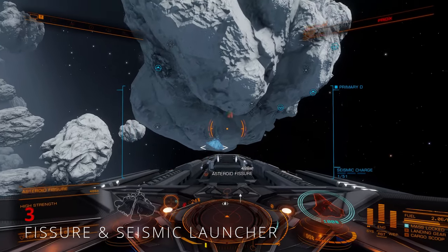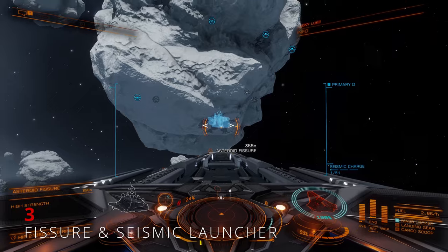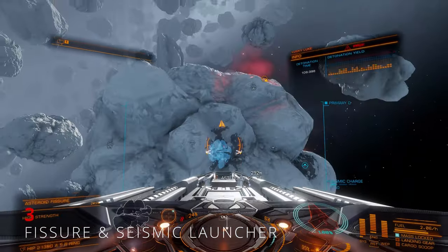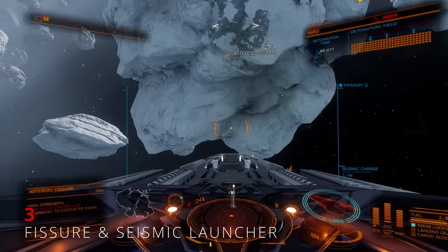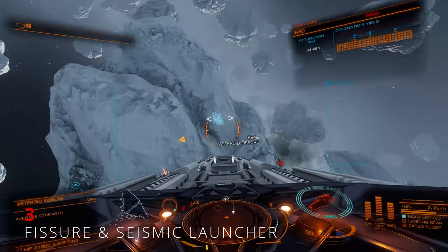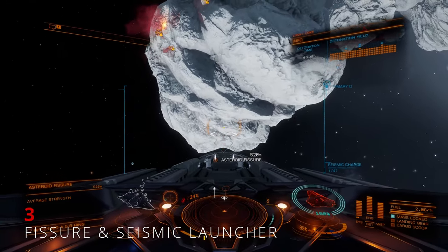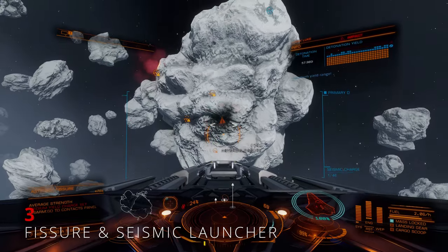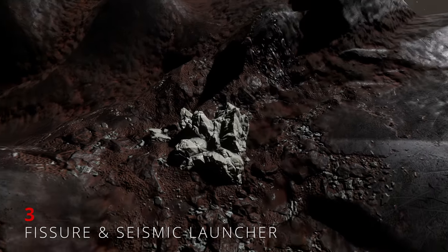First, target all the fissures and get an idea of what you are dealing with. Always start with the high ones, finish them all, and then move to average. Check your crack meter and if you are close to the blue line, one average or one low will be enough. Every asteroid has a different amount of cracks, so the only working formula is shooting high to low.